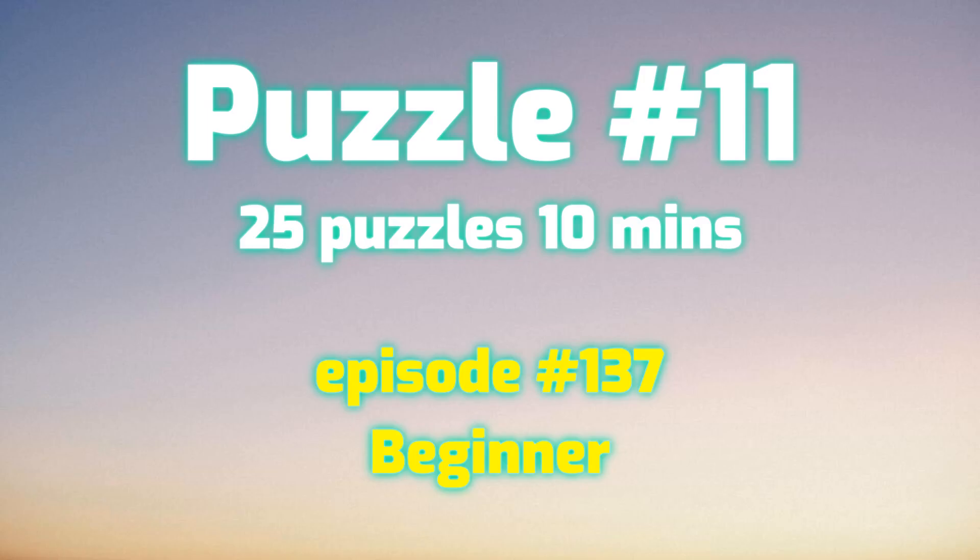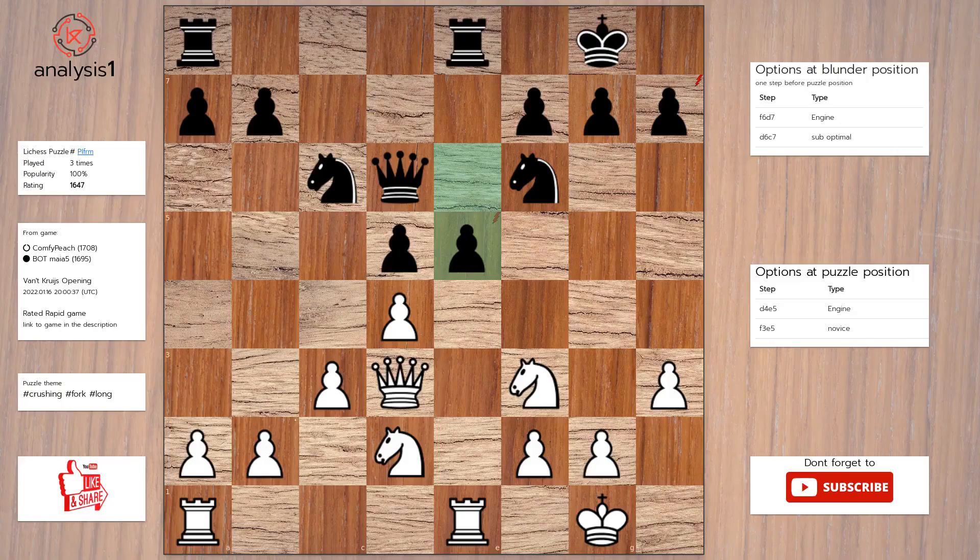Let us go to the next puzzle. Threats in this position are: pawn takes pawn, queen takes pawn check, knight takes pawn, rook takes pawn. The checks are: queen takes pawn check.